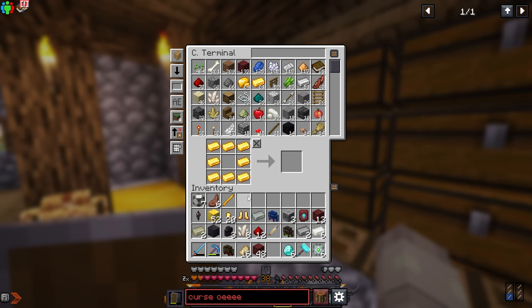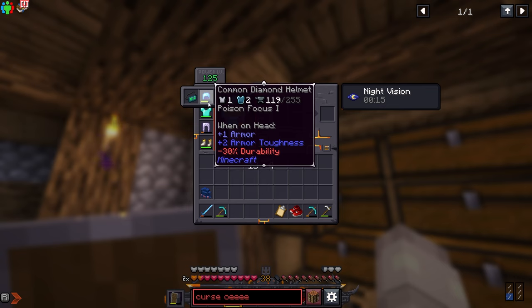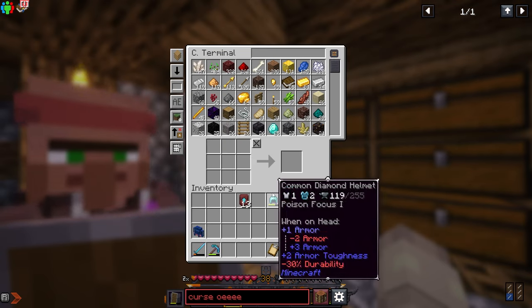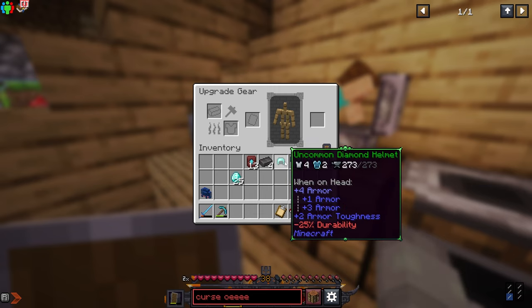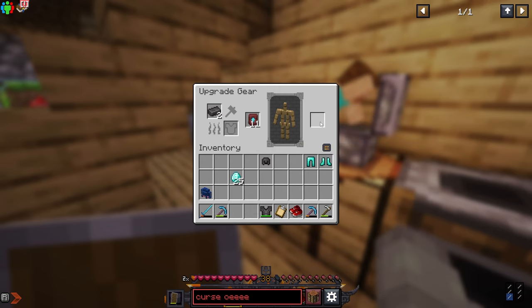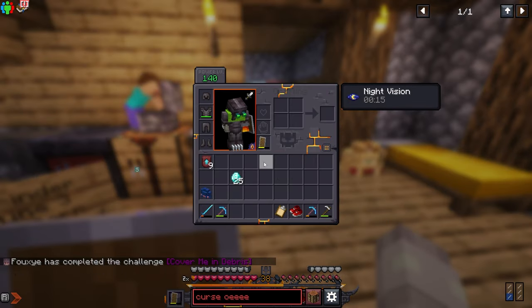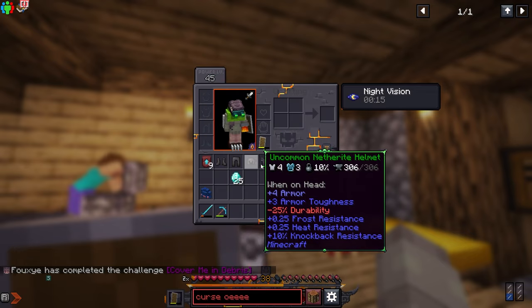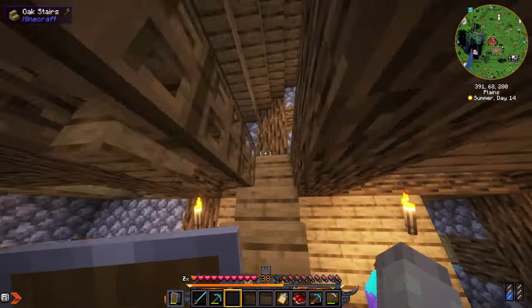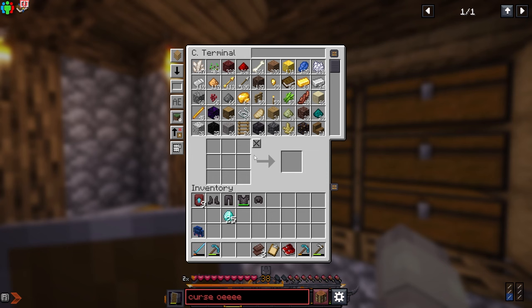We do have four netherite ingots so we might as well use them to upgrade some armor — definitely not this armor though. We'll make fresh new diamond armor and then upgrade it. We go to the smithing table, place the armor, and there we go — chest plate, leggings, and boots. We're not gonna wear it like this though; we definitely have to upgrade the stats, enchant it, et cetera.